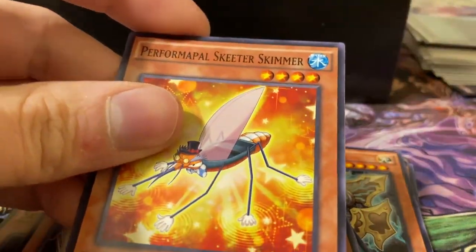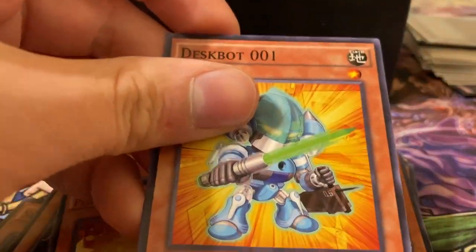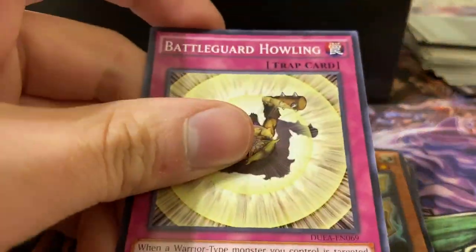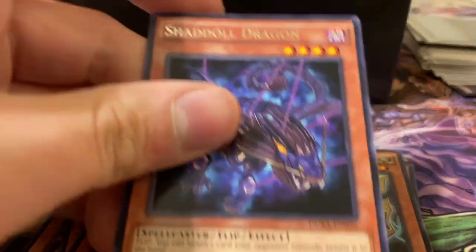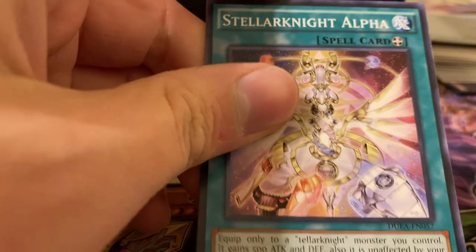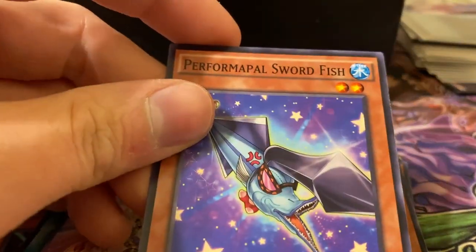Artifact Chakram, Performapal Skeeter Skimmer, Despot One — that's a card you see a little bit of play now. Battle Guard Howling, Shaddoll Dragon, Lancia, Stellarknight Alpha, Swordfish, Hippocarnival.